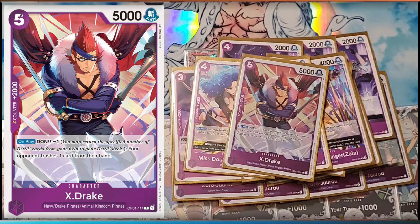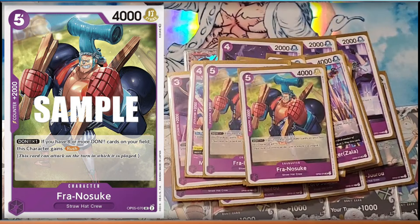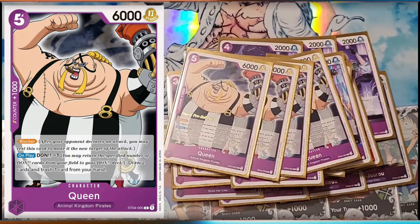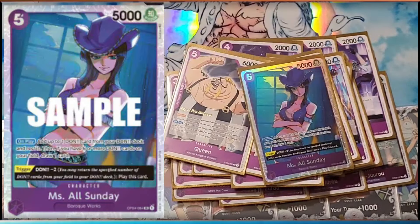RIP a card. Minus 1, 2k. You got rush. You have eight or more late game. Then the best blocker for purple — minus 1, draw 2, trash 1. If you're going first, play this on curve for 5.